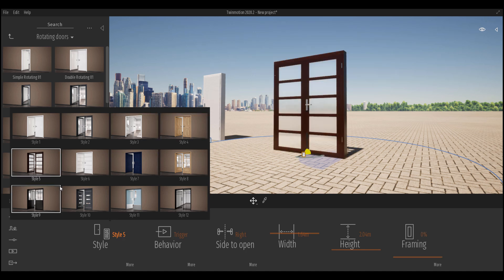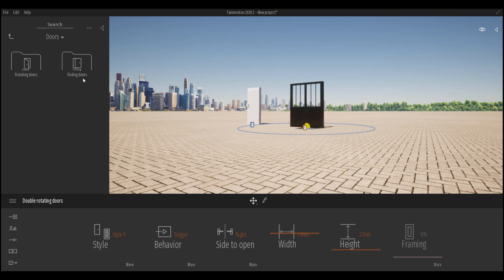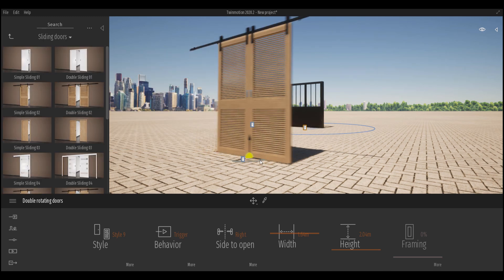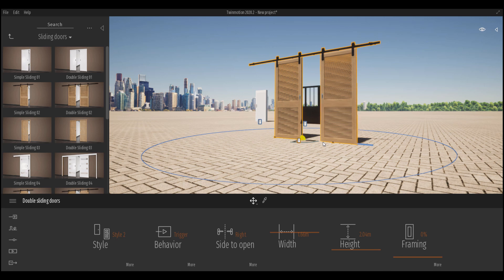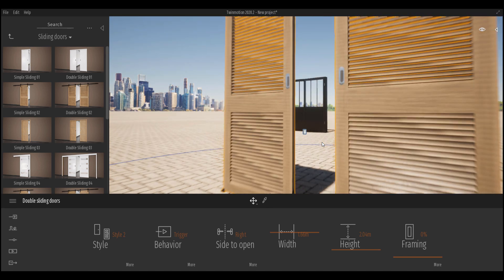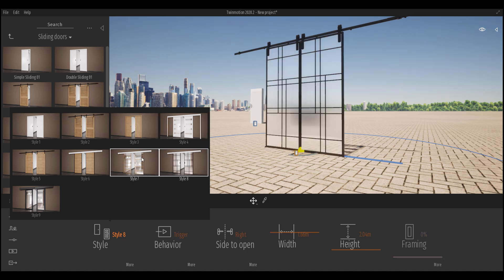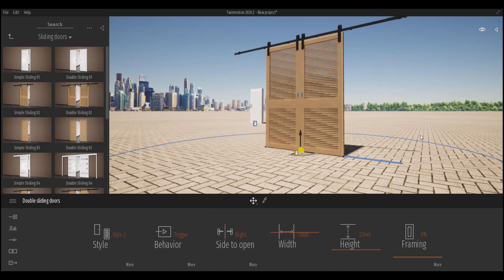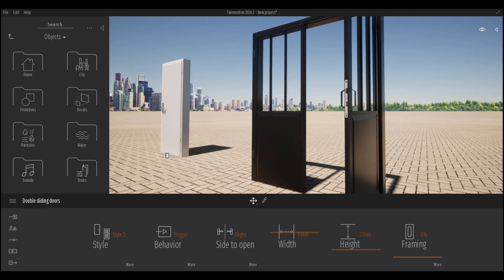Scrolling up, we also have sliding doors. Bringing one into the scene, you'll notice it also has triggers — so if you want a door that slides open when a character approaches, you now have that. To clarify the two trigger types available: translation triggers move objects from one point to another, and rotating triggers handle rotational movement like the rotating doors.